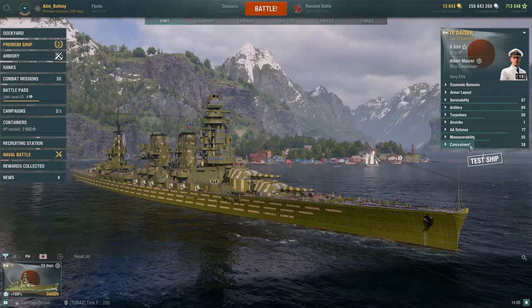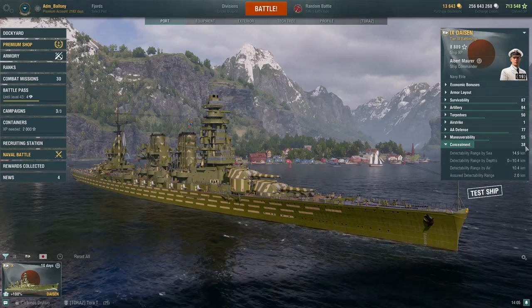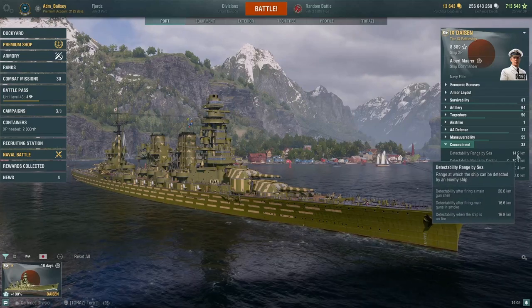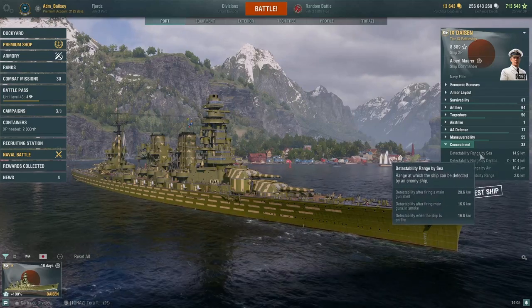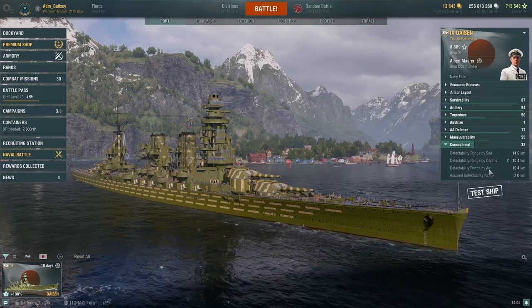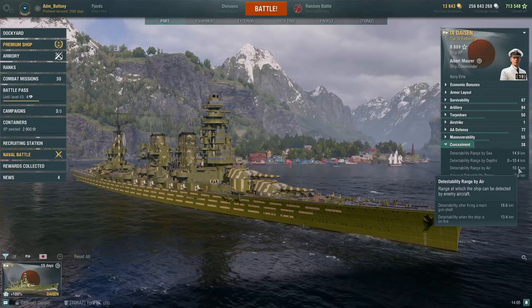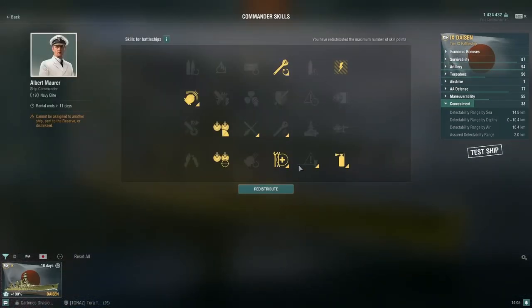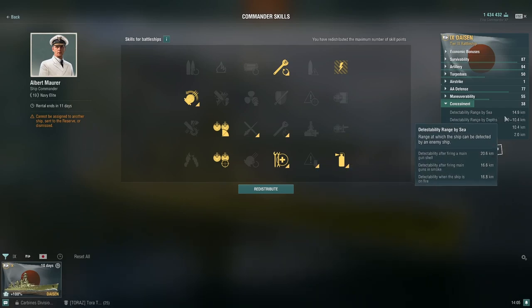Finally, with this build, you get a concealment rating of 38, equating to 14.9 kilometers by enemy surface ships, and 10.4 kilometers by enemy submarines and aircraft. Remember, I am currently experimenting with a secondary build and not using Concealment Expert, which would further reduce concealment quite considerably by 10% should you choose to do so.